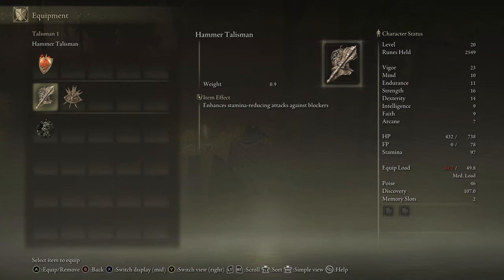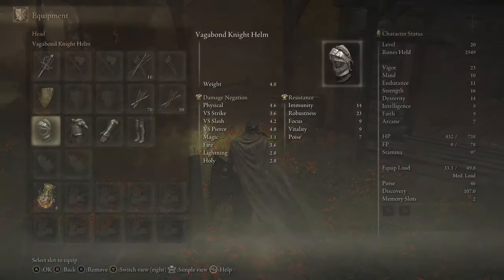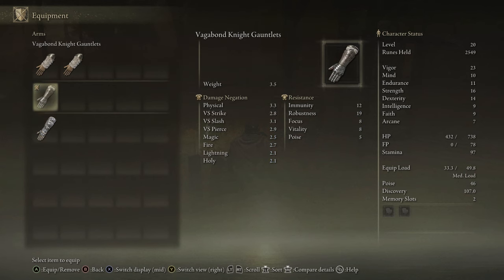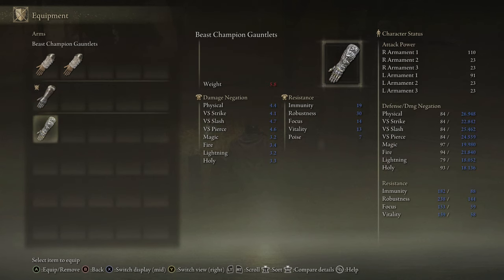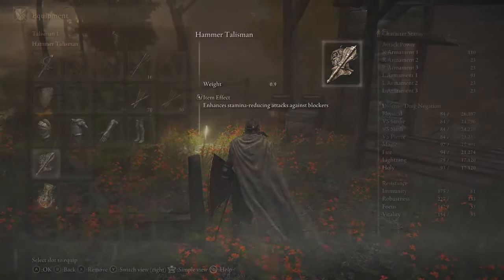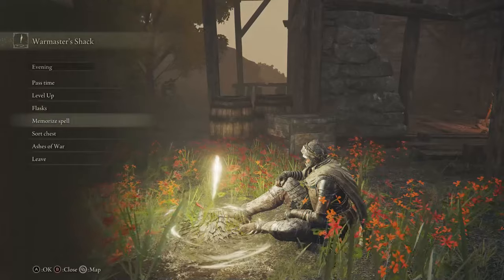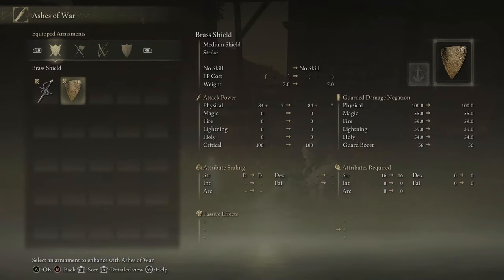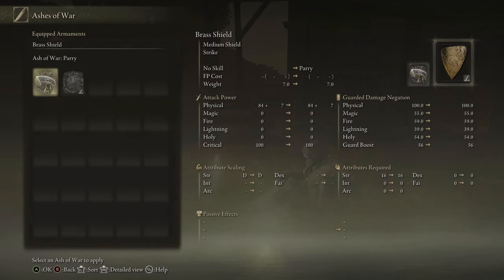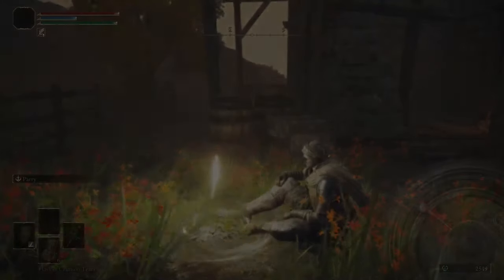Since I have two talisman slots, I'll check this one that enhances stamina reduction against blockers. Actually, we'll remove it because it's heavy. Let's see how much of the Beast Master's set we can wear - we can't put the gloves on, but if you look at the damage negation it's better than just about everything I have on. All of these pieces are superior to my entire armor set, which is great. We're also going to apply the parry skill to the brass shield using the ashes of war menu.